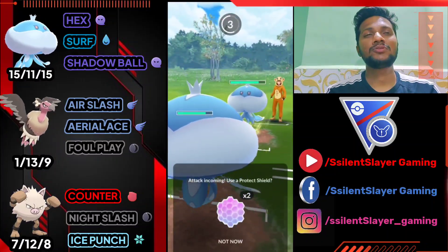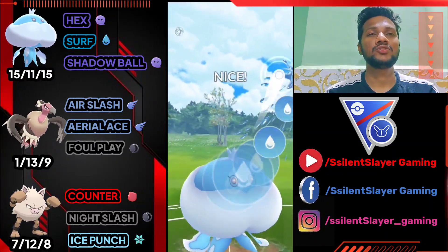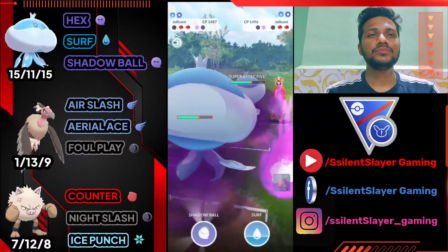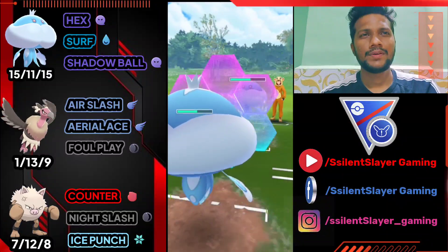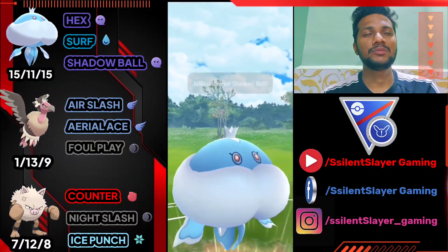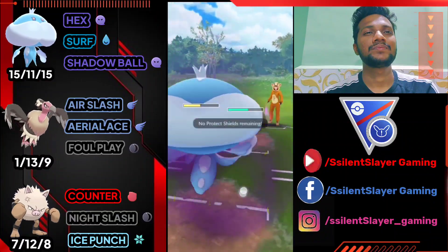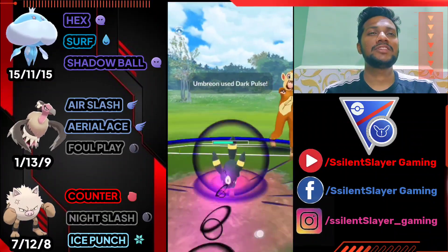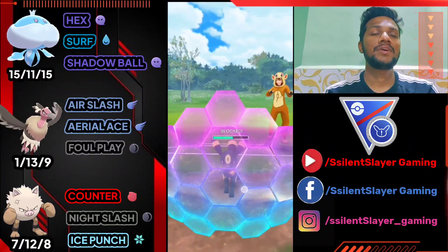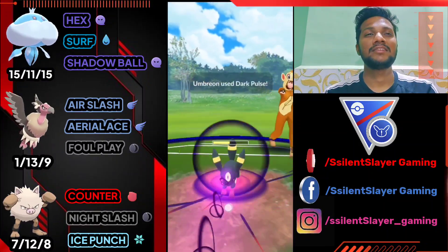Primeape could fight Jellicent, but then who handles Umbreon? Switching to Jellicent is the right play. I'm going to shield — yep, it's Shadow Ball. If I don't shield, I'm gone. Let's go for our Shadow Ball. He doesn't shield! Now I have no shields left, so Primeape has to finish this. I accidentally pressed Foul Play — a misstep — but he used his shield on it, so sometimes luck is with you!